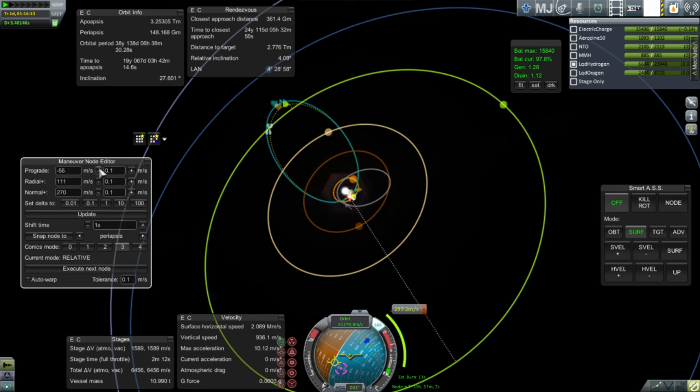Looking at the difference, I'm trying to correct course — it looks like it'll cost about 300 meters per second. Mostly it's an inclination adjustment, though there's some radial and prograde component to it as well.